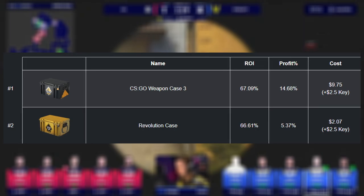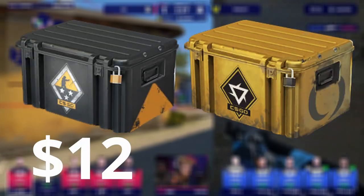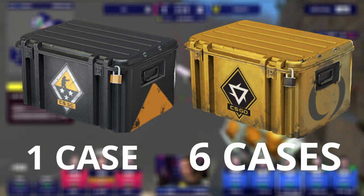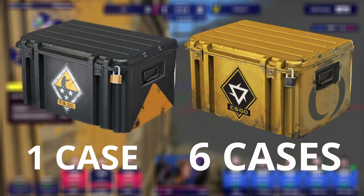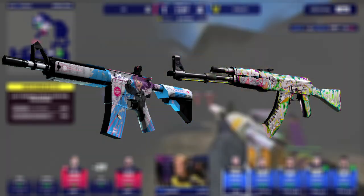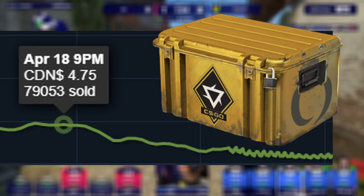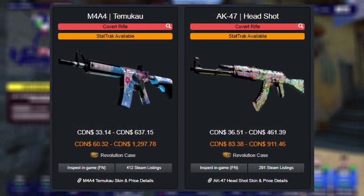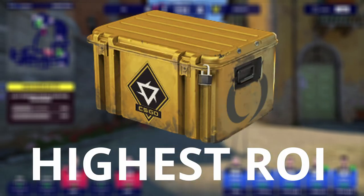That's only behind the CSGO Weapon Case 3. But considering it costs $12 as opposed to $2 for the Revolution, you can open six more Revolutions for one Weapon Case 3, meaning you've got more chances at actually hitting a profitable red. What's interesting with this case is that despite the prices of the case dropping substantially, the reds you can hit have still held their value nicely, which is what ultimately leads to it having the highest return on investment of any new case.